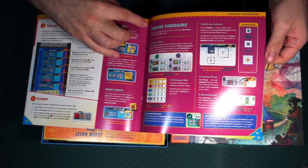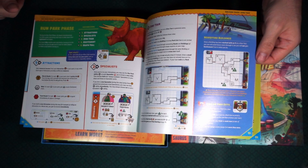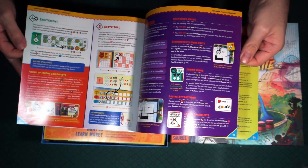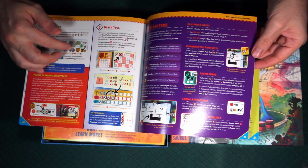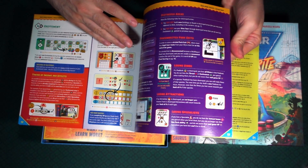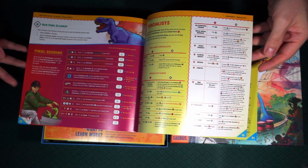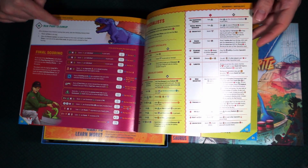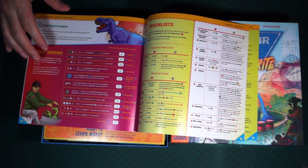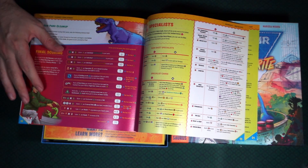Taking actions, making dinosaurs — that's super important in a dinosaur park, right? The run the park phase, excitement, death toll, disasters, run the park cleanup, and then final scoring. This looks like a pretty good rulebook with all of the illustrations and how to play it.